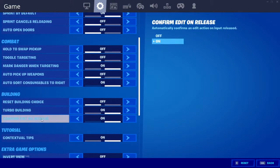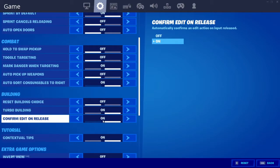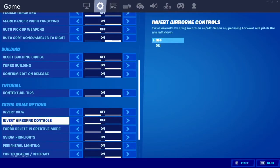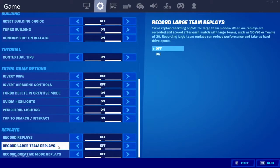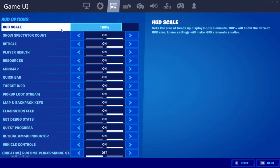Building: I have reset building choice off, turbo building on — definitely keep it on. I have confirm edit on release on; it just makes me edit faster in general. You don't have to have it on, but if you're on controller I would definitely use it. Invert view off, invert airborne controls off, turbo delete in creative mode on. I have record replays off, because it will actually help your FPS — as you can see, it says it can reduce performance and take up hard drive space, and you do not want that.